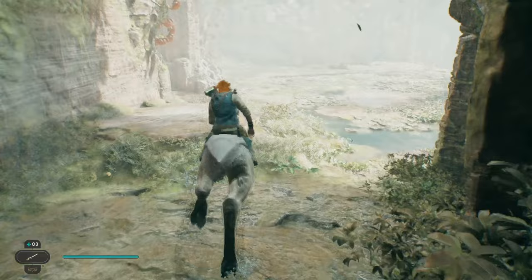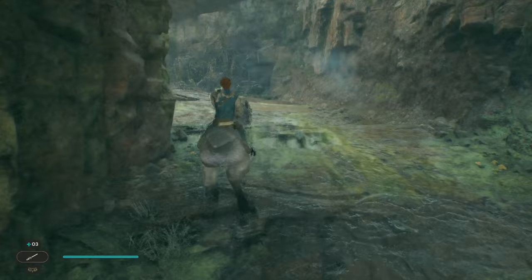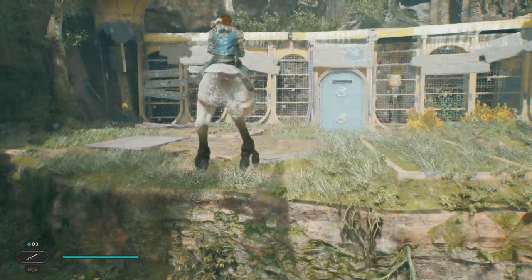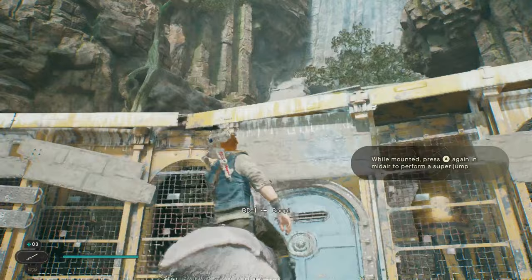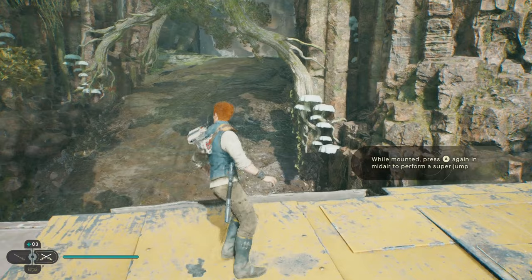Now we're going to run back down this water. Let's take a look at the map real fast to make sure we're going the right way. Now we can go up here with the mount, jump on this, and then jump over there. Let's take a look at where the objective wants us to go — it wants us to go up here. It's going to want us to double jump to something. There we go — I assume that's what it wanted me to do.